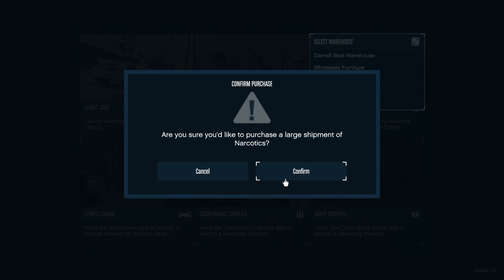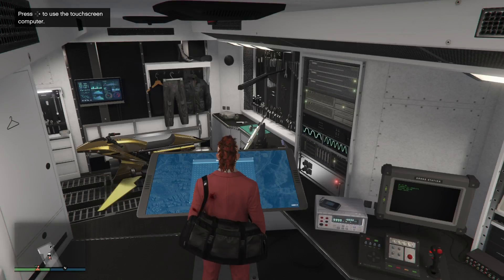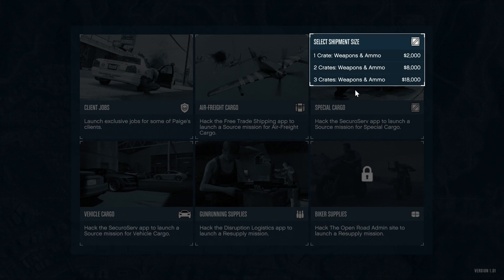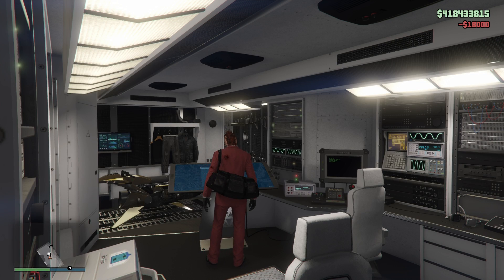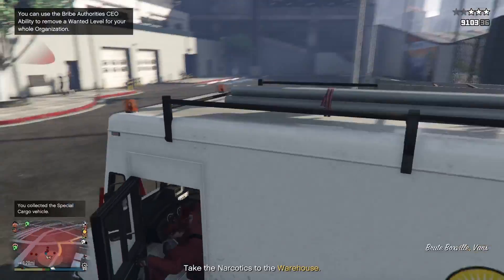The next tip: definitely source three crates at a time. That is mandatory. Three crates is a tried and proven tactic — always source three crates, it is better that way. Do that every single time. There'll be some cases where you'll just have to finish up filling a warehouse with just one crate, and that's fine, but make sure it's three crates every single time.